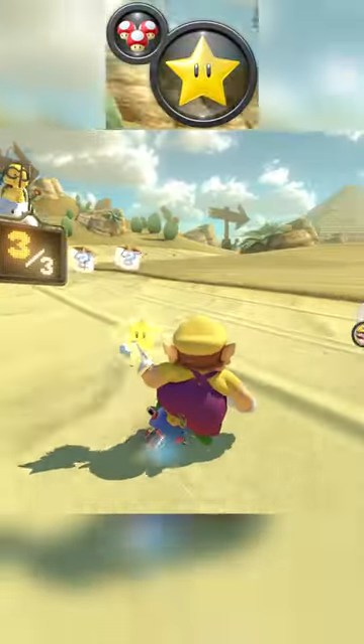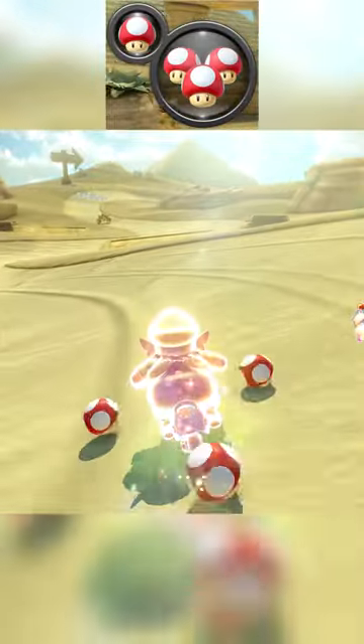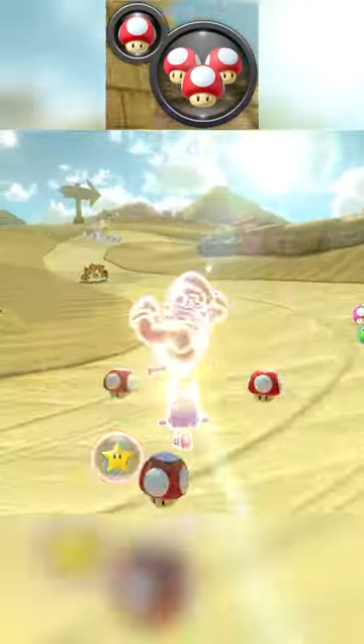If you have a star, use it at the first set and cut off the first turn like this. You should then have an item to take the 2 Shroom shortcut afterwards, which is pretty nuts if that's the case.